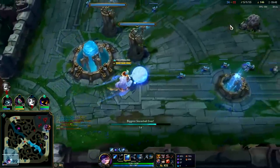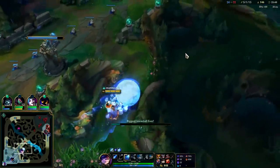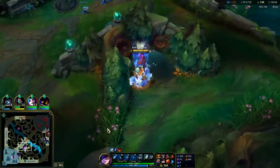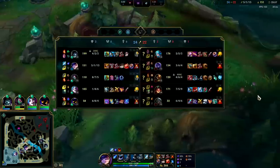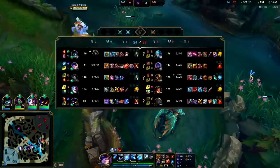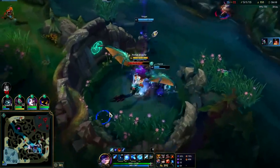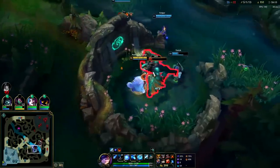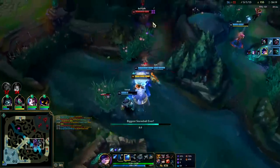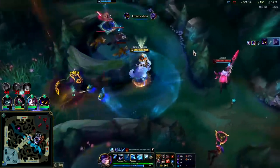Deploying W from base for maximum movement speed — I think it's more maximized if you use it halfway from base rather than at the very start. Either way you'll get to Scuttle with a girthy snowball. Dragonmancer Soul is definitely the win con here. I would even go Spirit Visage since they only have one magic damage champ. Spirit Visage plus Ocean Soul is really good since Ocean Soul heals you whenever you deal damage, amplifying that because our Q is going to be healing us more anyway. Double kill! We'll play it around Akali — she's starting to get more and more value.